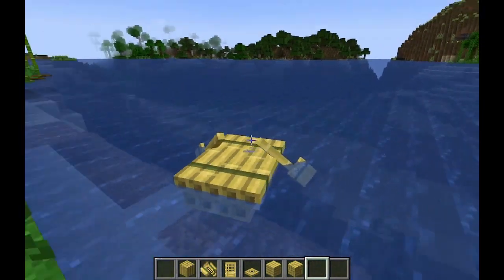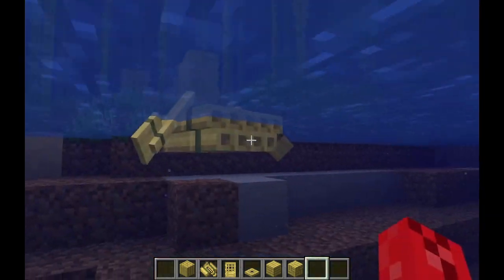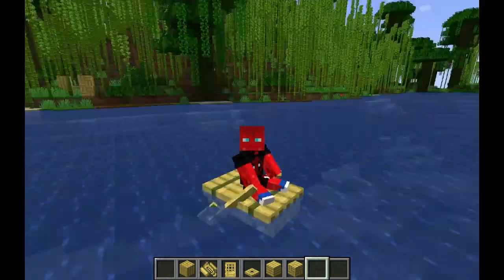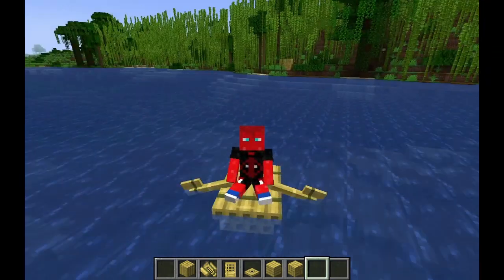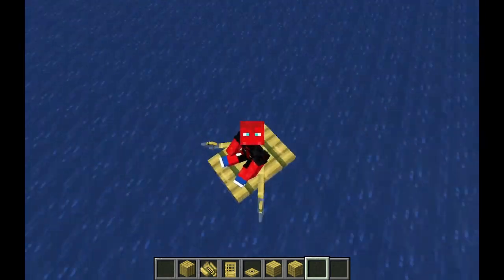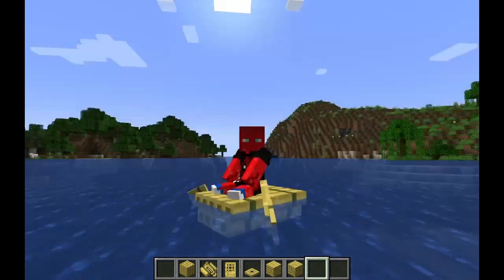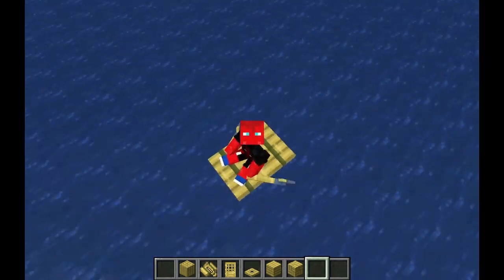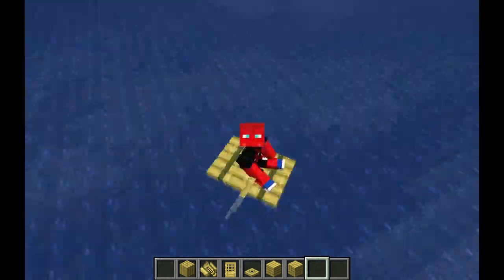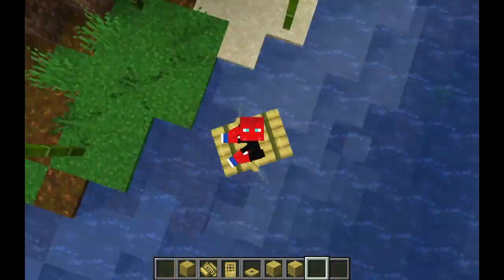The most important thing to come from bamboo is a raft. Look at this thing — it's amazing, there are little reeds on it. You can ride it. Your arms do not move, though. Please, Mojang, if you're watching this video, make the arms move so you're not telekinetically controlling it. My head also can rotate 360 degrees, apparently — that is cursed.